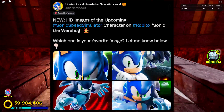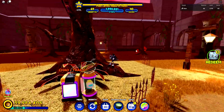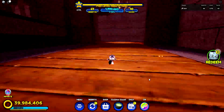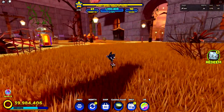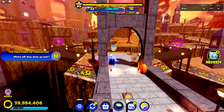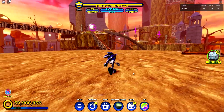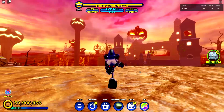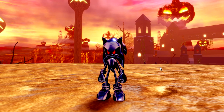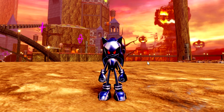These are all the Werehog icons leaked. As you can see on screen, we get all the HD images leaked — and usually we don't get HD images leaked, usually it's just 144p Android footage from 2012. But this time we got HD footage, which means we're probably 100% getting this update this week. I want to make a quick video to update you guys on these brand new leaks that came out just today. We're gonna get Werehog this weekend — I cannot wait to unlock him and show you guys the best ways to do it.